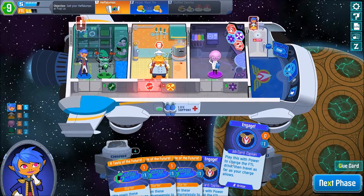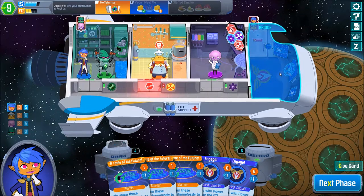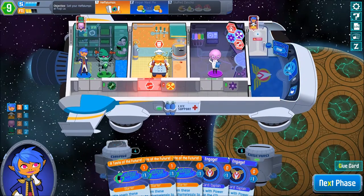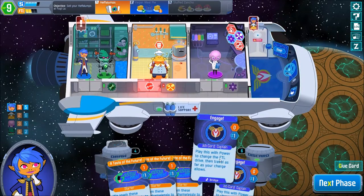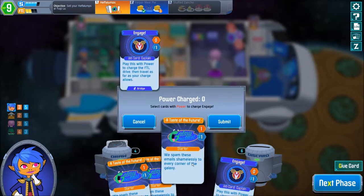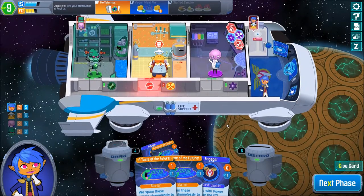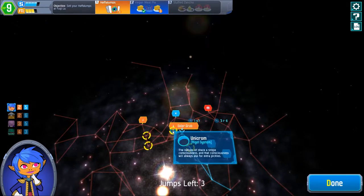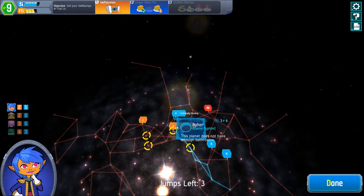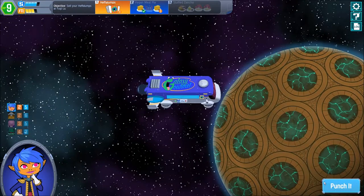Engage will bring us back to our cabin as well. We're currently in the Engineer's area which is not a good space to be in right now, because we actually do need to be at the bridge area here. So let's engage with one power card, keeping two on hand to avoid different events when we travel. Let's punch it from here.